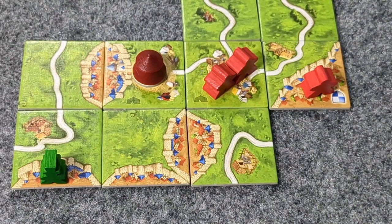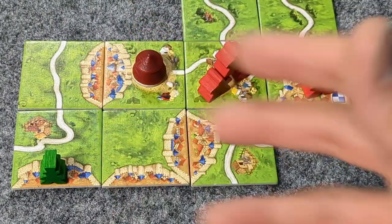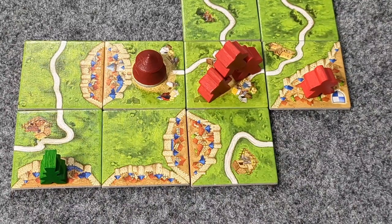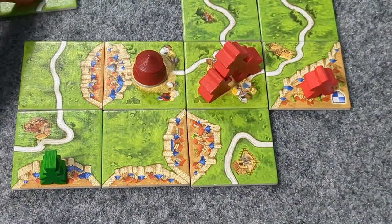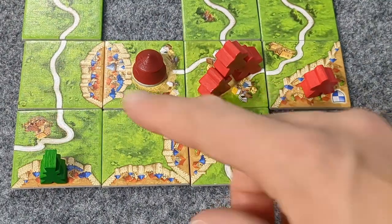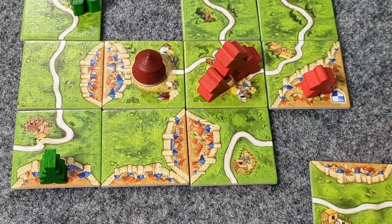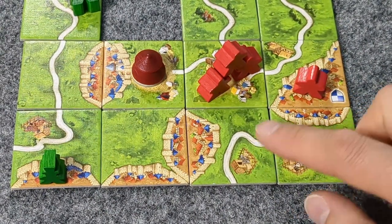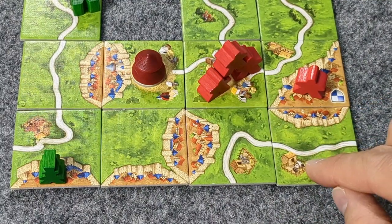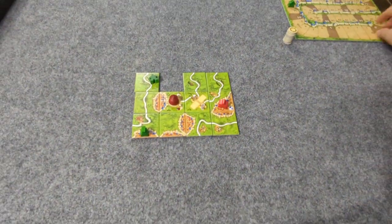Player 2 is going to play no meeple and instead score the pyramid — taking all three meeples to give themselves 15 points. Red is suddenly in the lead at 15.